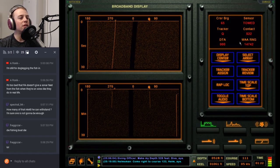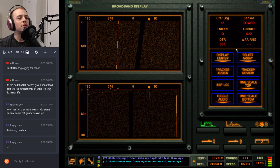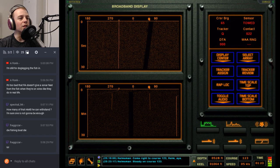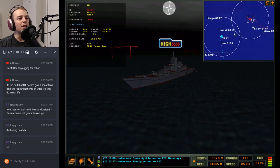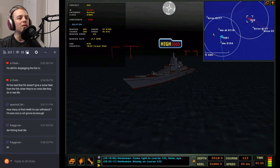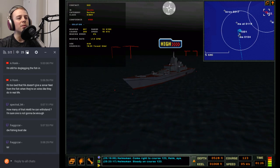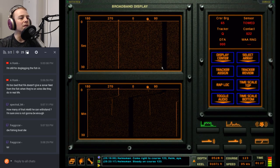Quick decision — steady on course 123. Alright, toad straighten out, give me some data. We're good — he will not hear us at five knots at this range. When we're ready to fire we'll swing back around and run to about the same bearing we shoot from — we'll shoot about west-northwest. Just want to get some data on this bearing.